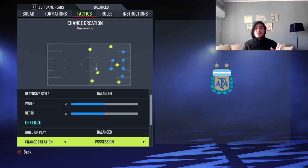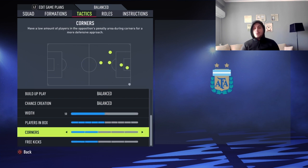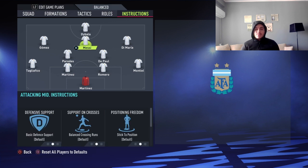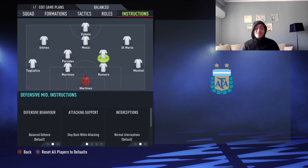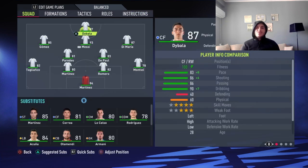Defensive style is going to be on balance, width on balance, build up play on balance, and offside trap on balance. We're going to leave width at 50 and players in the box at 5, free kicks I always leave at 2. For player instructions: getting behind and stay forward for Dybala, stay forward and get in the box for Messi, and get in the box for Gomez and Di Maria — you want those three to get involved in your opponent's area as much as they can. Stay back while attacking and cover centre for both midfielders, and stay back while attacking for both fullbacks.